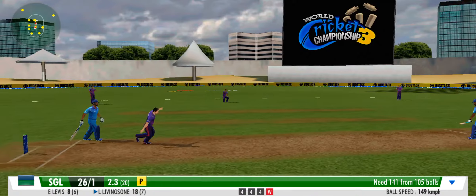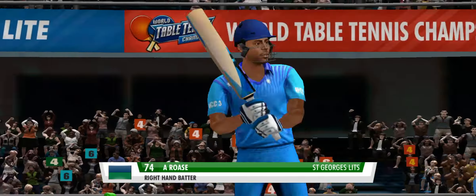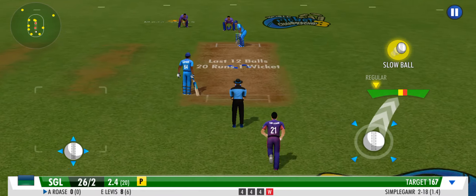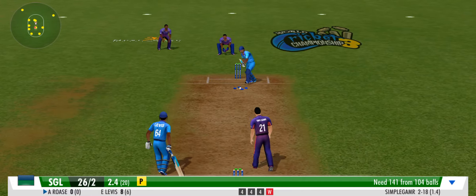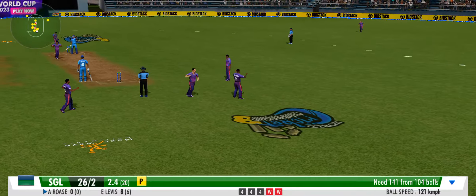Playing ball — superb delivery. Ball sneaking in between bat and pad and hits the bails. He just has to stick to the basics and play his natural game. Clever change of pace — the slower one that got him with an easy catch in the end. That's the second wicket in a row.